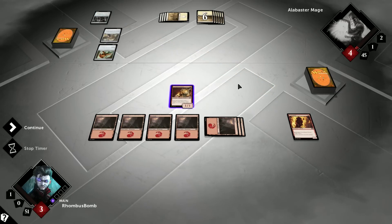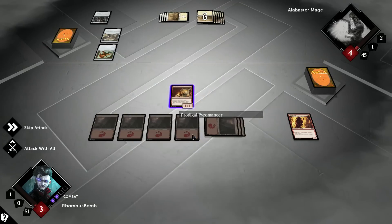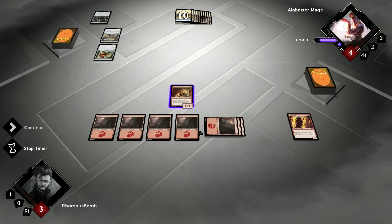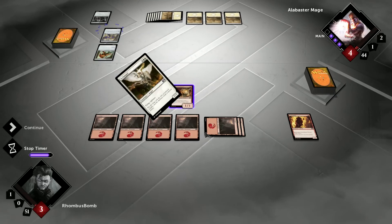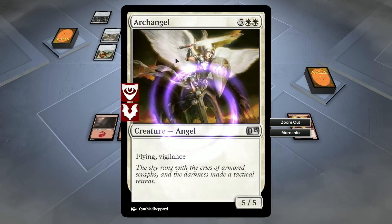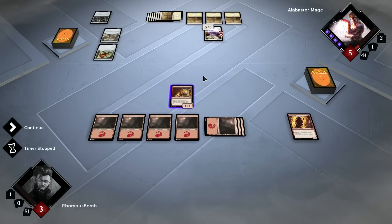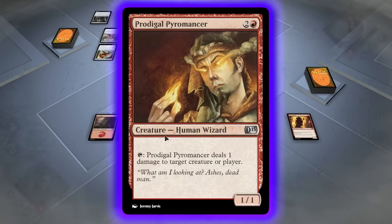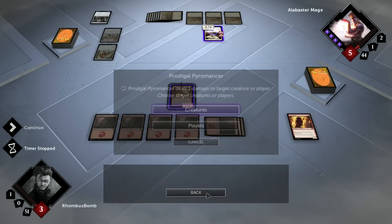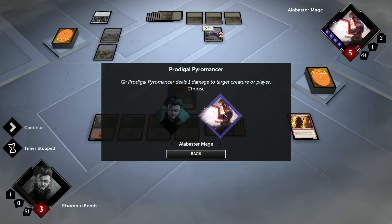Now, we could tap this to do one damage to the mage, but we can also wait till the end of his turn since tap abilities are instants. Let's go ahead and keep it back as a blocker and wait. See what Alabaster Mage does during his turn. Before he ends his turn, we got an Archangel — a 5-5 flying vigilance creature. That's going to be trouble. Since he is ending his turn, let's go ahead and tap the Prodigal Pyromancer since it will untap at the beginning of our upkeep. I did not mean to choose creatures — we want to choose players. Let's go ahead and do one damage to the Alabaster Mage.